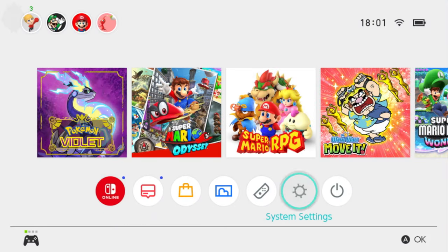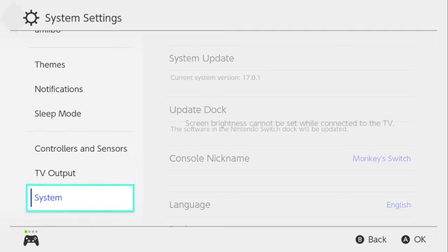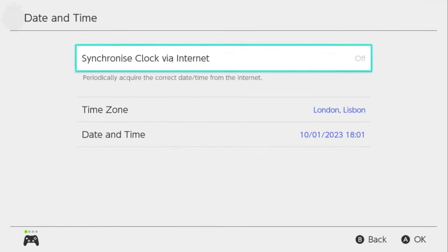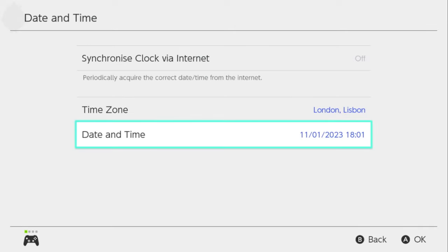We're going to close our software, go to System, then Date and Time. Make sure that the synchronized clock is off, then go forward by a day.